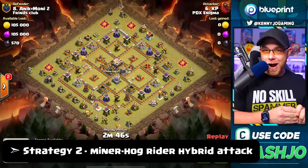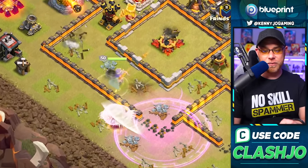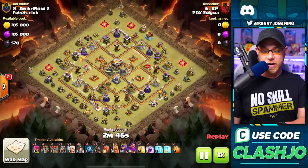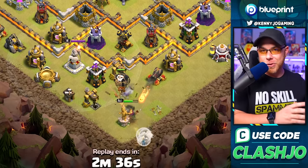For army number two we have the minor hog rider hybrid attack, which has become a very reliable army over the years. The only thing is it does revolve around the queen charge and the clearance of clan castle troops. This attacker brings a stone slammer, which is very different from what we normally see with the siege barracks or flame flinger. We're going to focus mainly on the queen charge from the beginning.